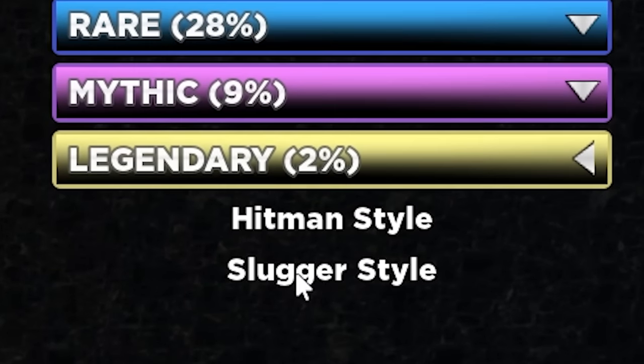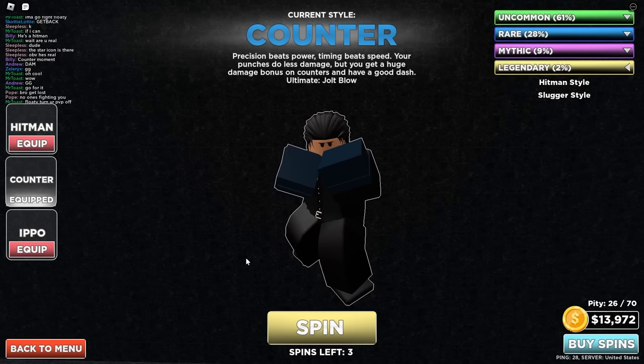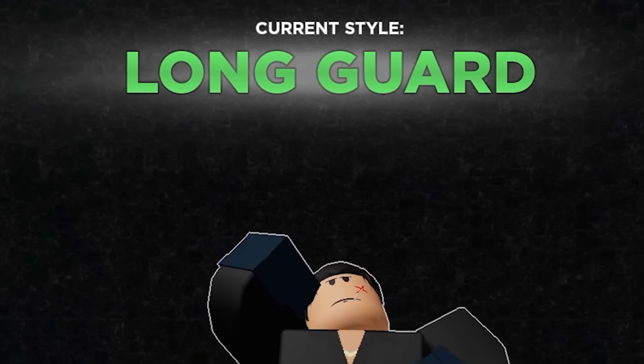So the fighting style that we're trying to get is called the Slugger style, which is a legendary 2% chance of obtaining. So we're gonna go ahead and try to obtain this style. We have 3 spins, so hopefully we get this in these 3 spins. I really do not want to spend any Robux right now, but let's go ahead and see what we get.